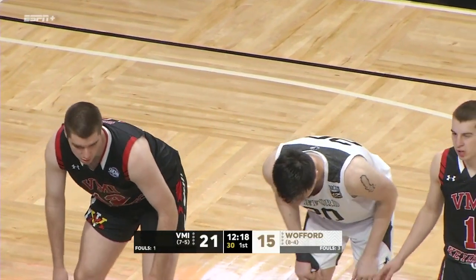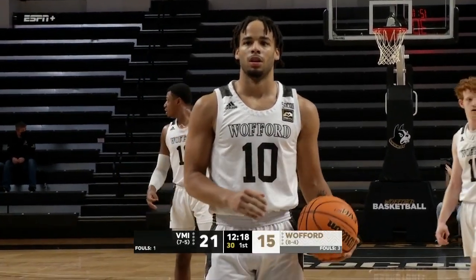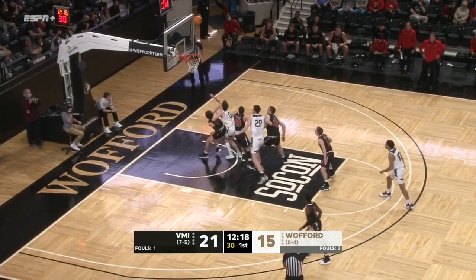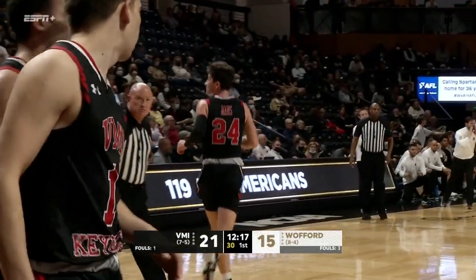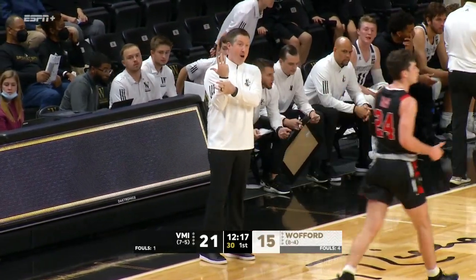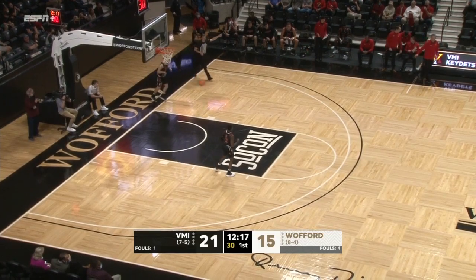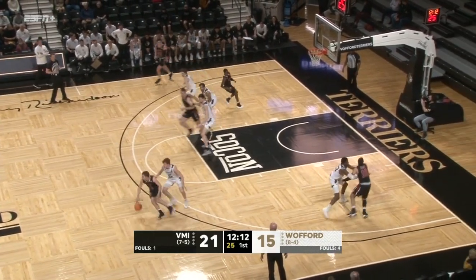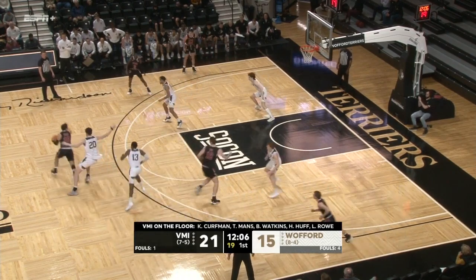David Appelgren checking in early for the Terriers — the big 7-1 senior from Sweden. McCauley told us before the game, all hands on deck, and you're seeing that here in the first half. Corey Tripp goes one for two from the line. They're going to get Luke Turner going over the back trying to get the offensive rebound — that'll be his first foul. Both Tripp and Appelgren were late in the Presbyterian game after the outcome was well in hand.